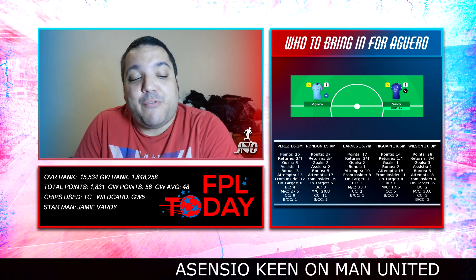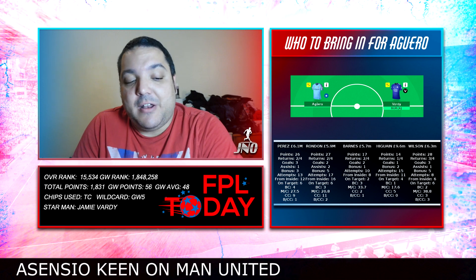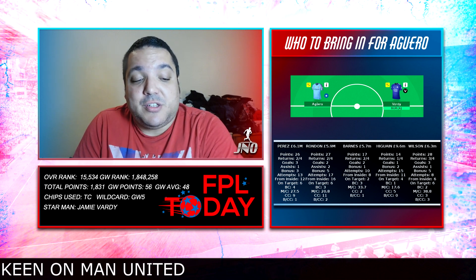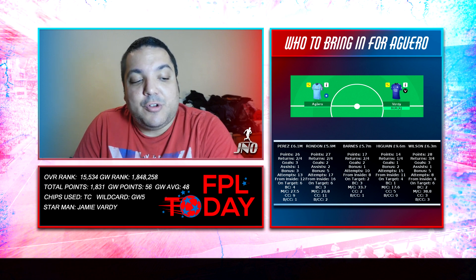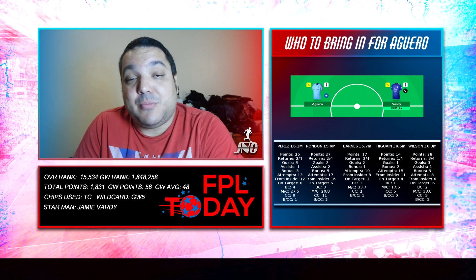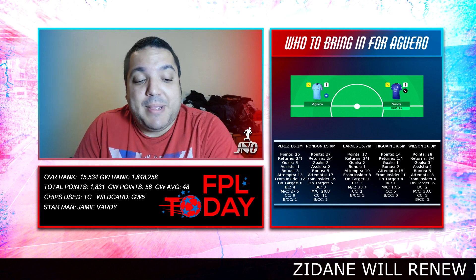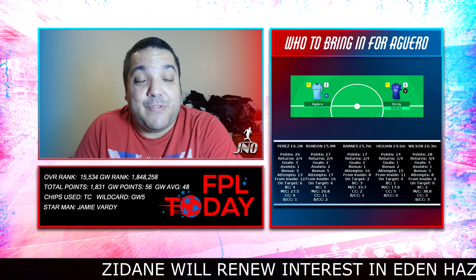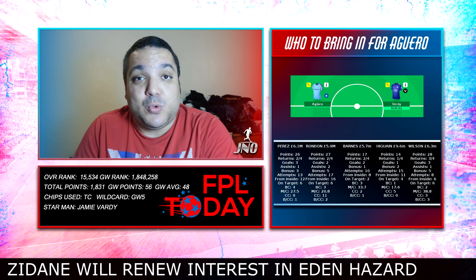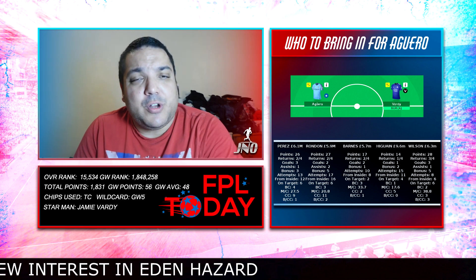The player I'm leaning towards is Callum Wilson at £6.3m. Over his last four games played, he has 28 points, three returns from four, three goals, one assist, five bonus points. He has fewer attempts than Rondon and Perez — eight attempts, six from inside the box — but six shots on target, two big chances, and a minute-per-chance of 38.8, with three chances created, all being big chances. I just like Wilson, and Bournemouth's fixtures look really favorable toward the end of the season.